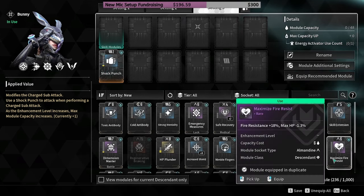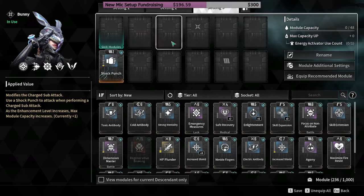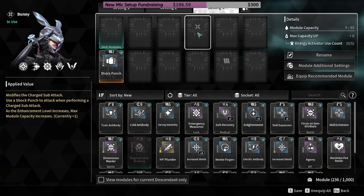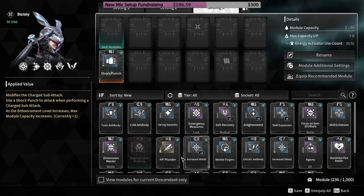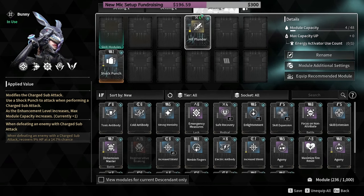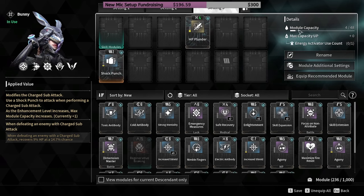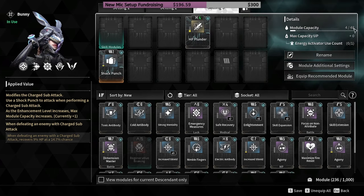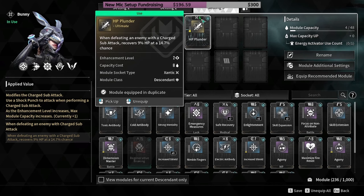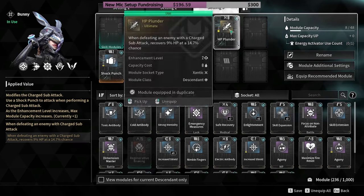Some slots are blank, so you can put any module in there. But there's a reason why certain slots have a symbol — if you put a module in a mismatched slot, it's going to half the capacity points. These points relate to your module capacity; I've got 48 points total. If a module costs four points normally, in a normal slot it's going to cost eight.